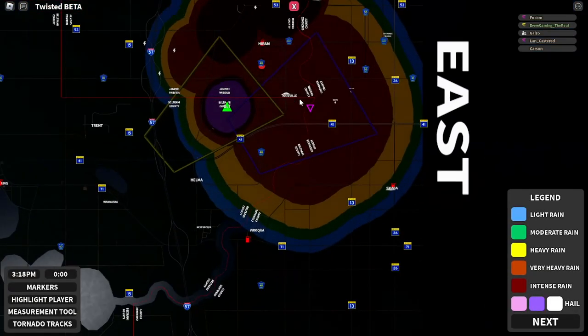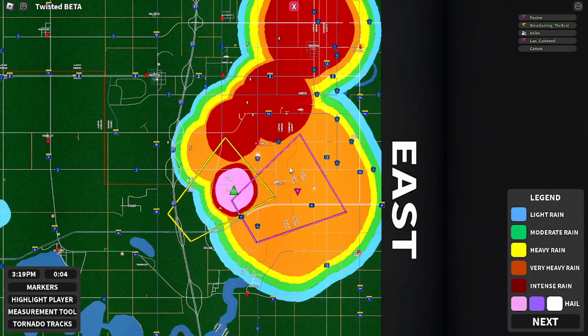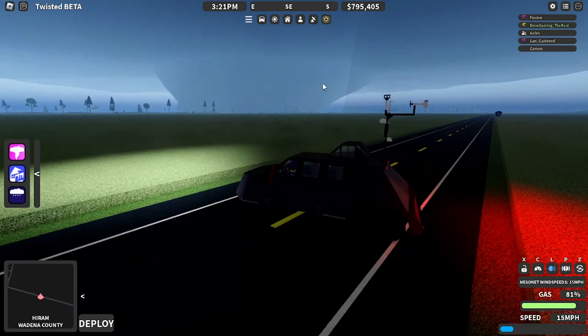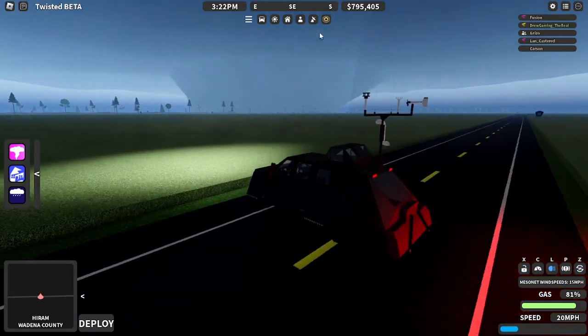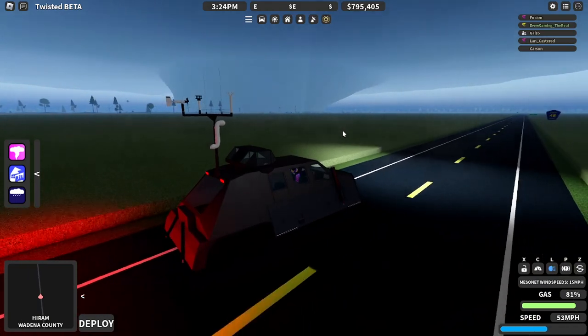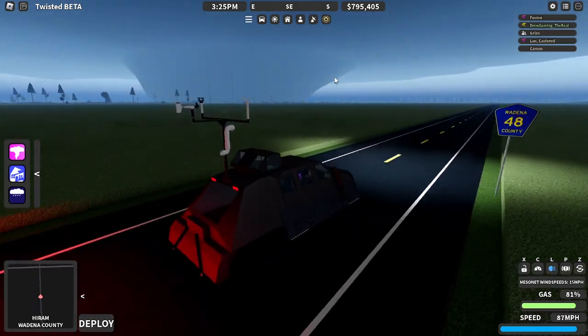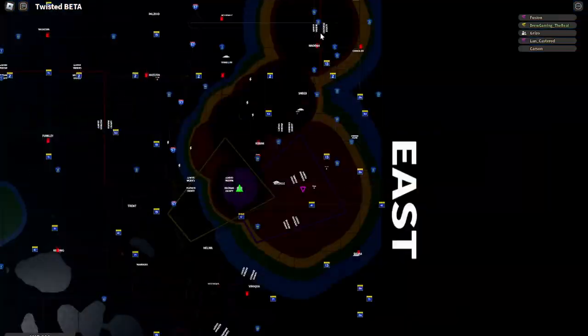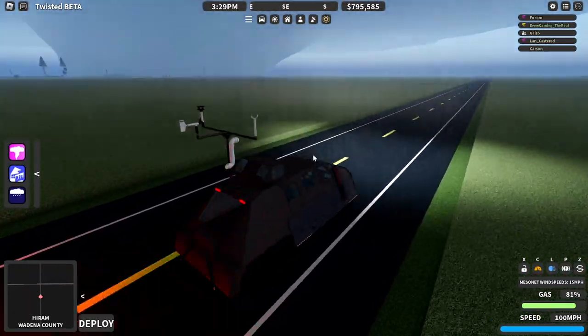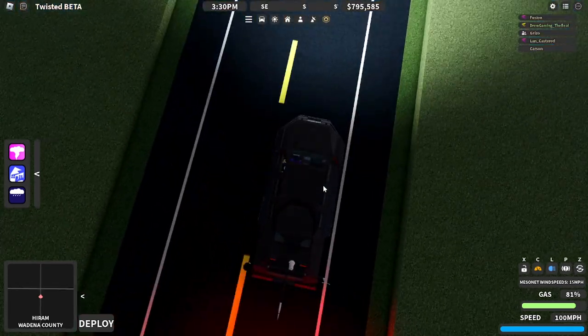Another one of the biggest changes is the area with the lakes. All of the lakes have been slightly altered and moved — most of them are much larger now, and they're all connected by rivers. This could mean we potentially get water vehicles such as boats, which could be very effective for storms. It'll be cool to see if we could potentially get water probes.